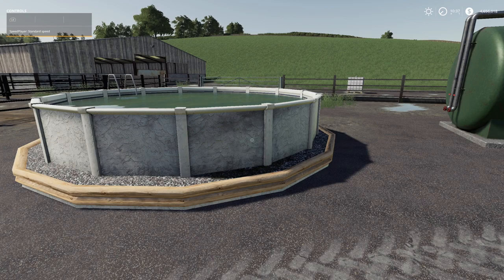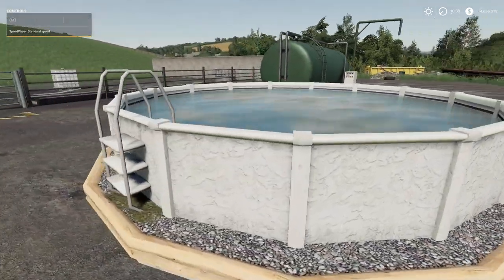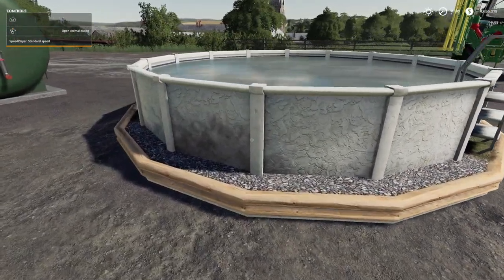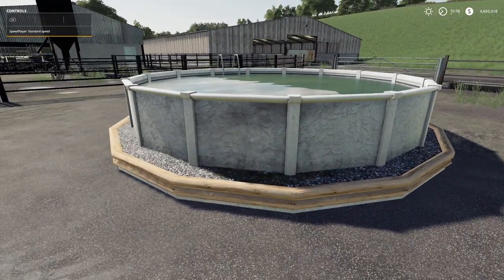We've also got a swimming pool and it is decoration only — so there's nothing we can do with it functionally. It still looks pretty good though. This might actually be pretty cool on Welker Farms once that map comes out — toss a little swimming pool out there and give Nick somewhere to have a good time.